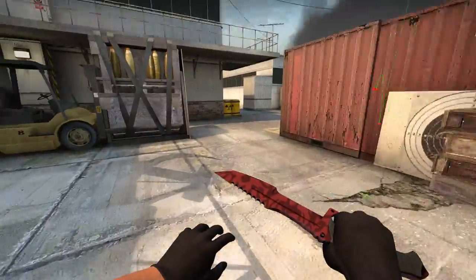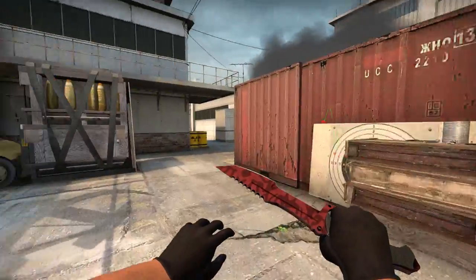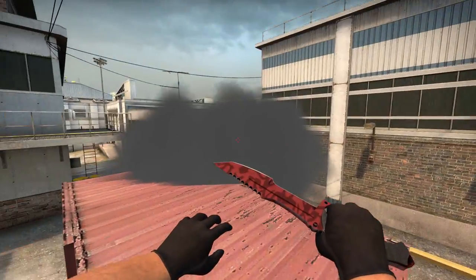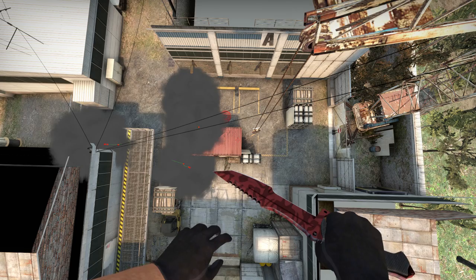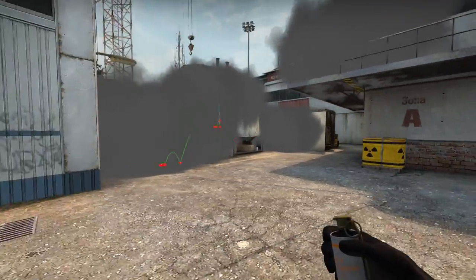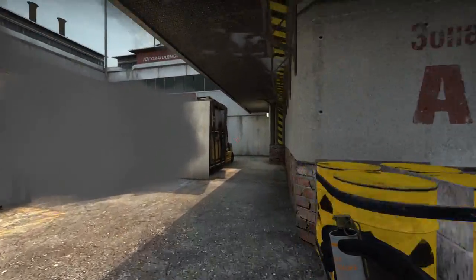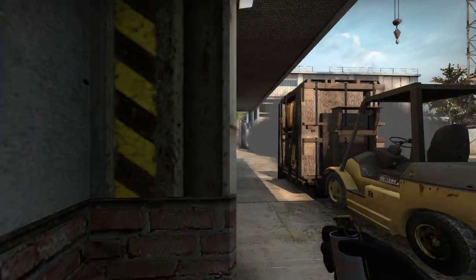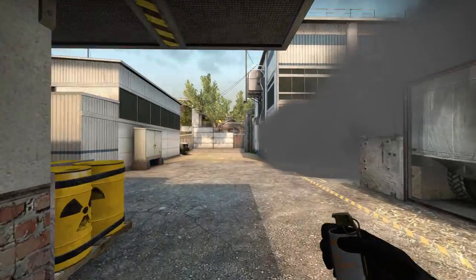On an A-push, imagine the normal places are smoked. This allows you to utilize the boxes and be able to jump and climb over red to overwhelm CTs playing site or quad without the risk of being seen from the shore or car. From the CT's point of view with the two basic smokes — shore and balcony — along with the two I've just shown you, they have literally no vision of the terrorists entering the site. All they have is the forklift here, and you should always have a player around here holding the push.